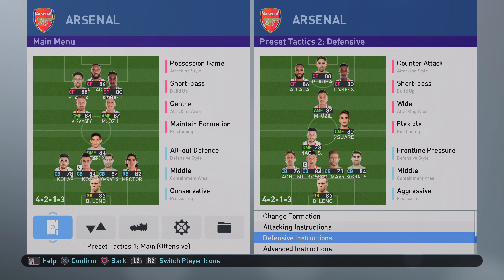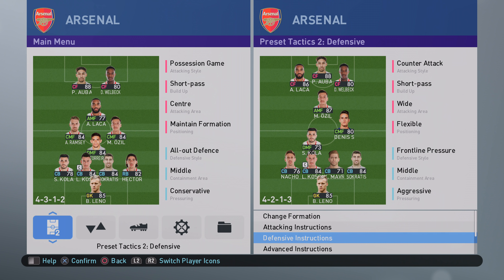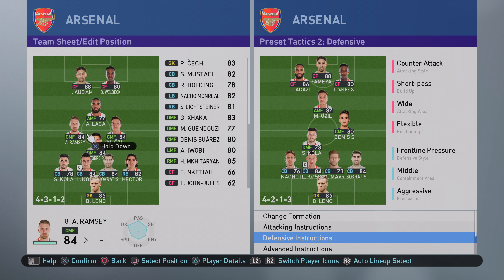Then Eterito scores to make it 2-1. Eterito decides to change his tactics — one interesting thing was he switched to pass assist 2, dropping it from 3 to 2. Why? Because he changed his formation to a diamond, and with pass assist 3 it's very hard to pick passes when players are close together. Pass assist 3 is ideal when you want to go really direct. Pass assist 2 allows him to play through midfield easier. He left the counter-target on Welbeck. The changes were purely formation-based — Bellerin still at right back, all positions the same.